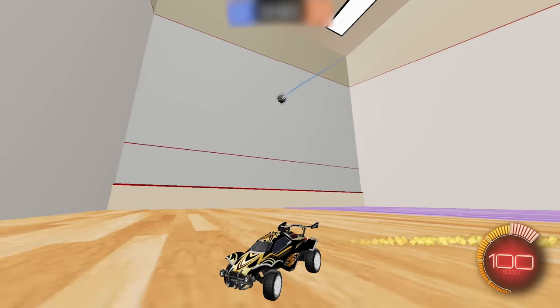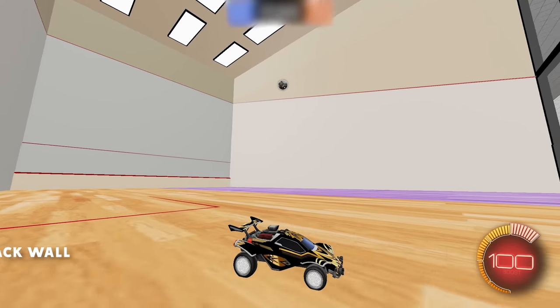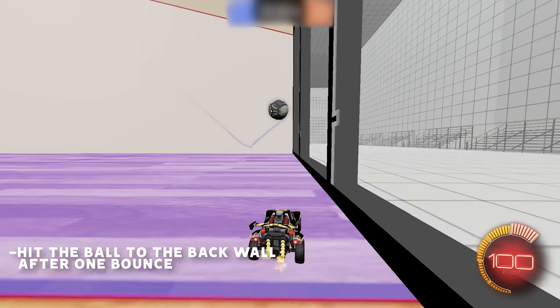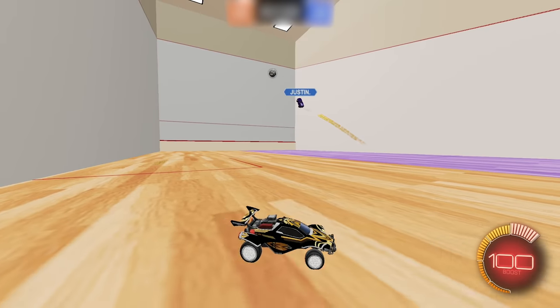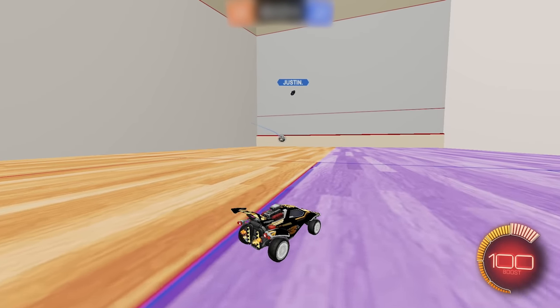If you haven't seen my Rocket League Squash before, the rules are pretty simple. All you have to do is hit the ball to the back wall after one bounce max, and you can't touch the ball on any of the orange parts of the walls. This is Justin's first time ever playing this, so let's see how he handles it. I hope you guys enjoy it, let's get right into it.